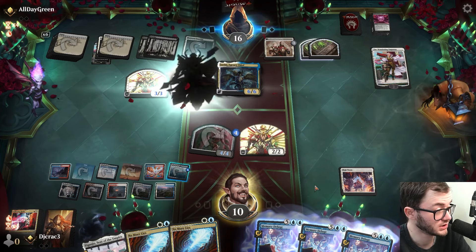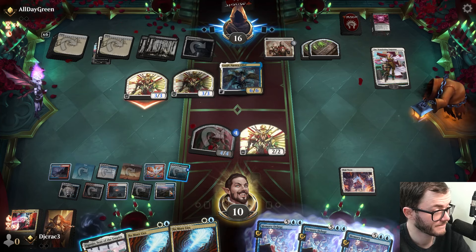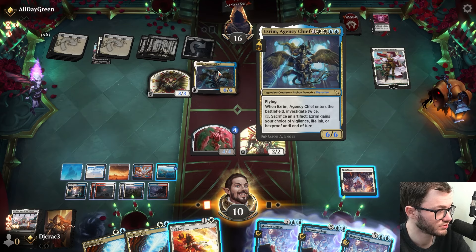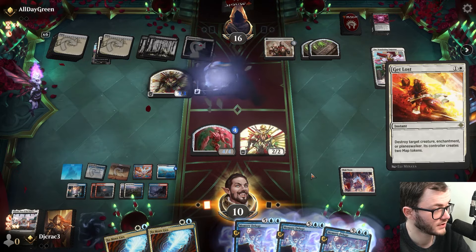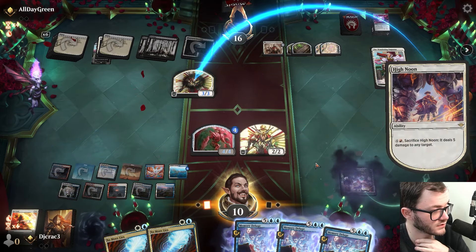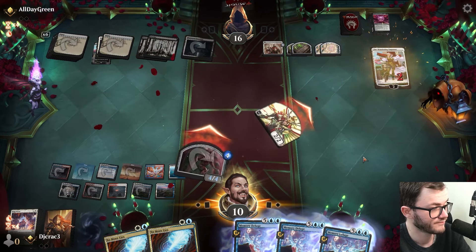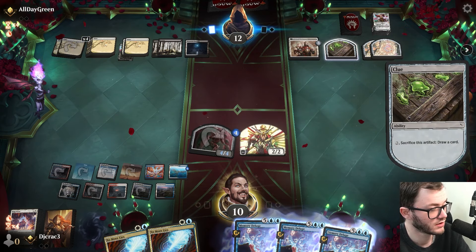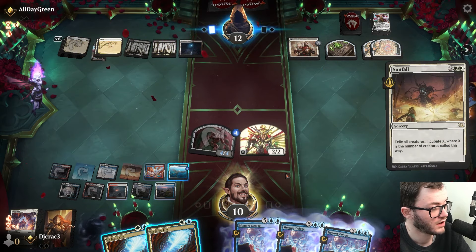I think I just got wrecked by my own High Noon - I could have doubled spells otherwise. I'm going to High Noon this, kill their threat and use Get Lost. They have to pay mana for that. I attack their Wandering Emperor. Over to my opponent - I've got double No More Lies up just in case. They play Breach the Multiverse again. That's a pretty big card.